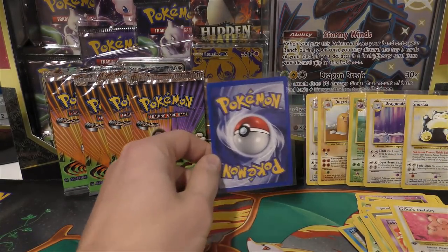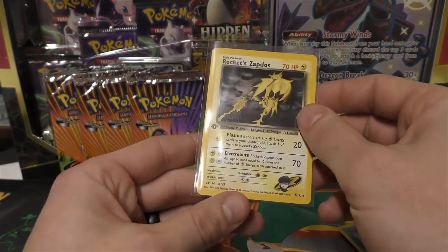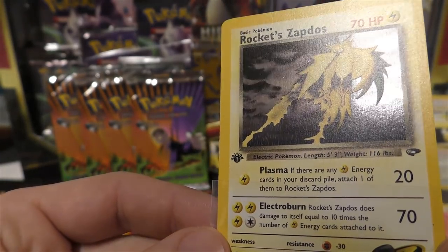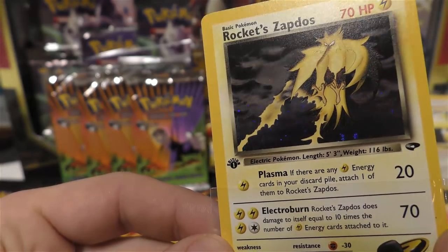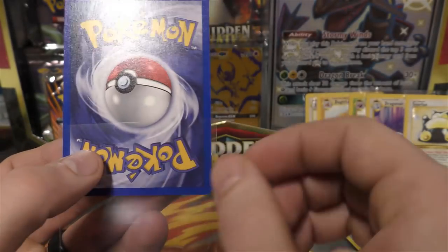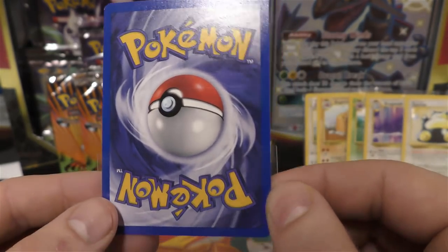Hopefully we can get some hollows because we went 0 for 5 from Base Set 2 — kind of crazy. Oh, Rocket Zapdos! Look at that one — that looks clean! I don't see any swirls or print lines whatsoever. Let's check the back side. The centering is off some but I don't think it's enough to where it would keep it from a 10.